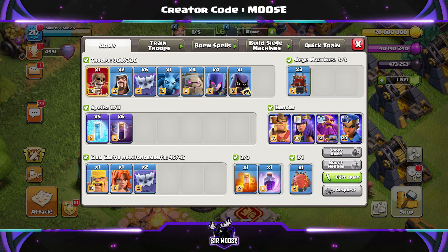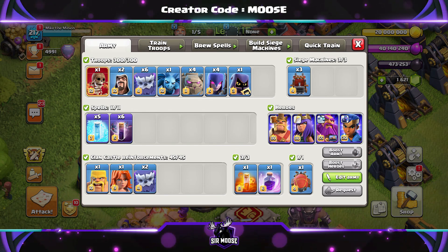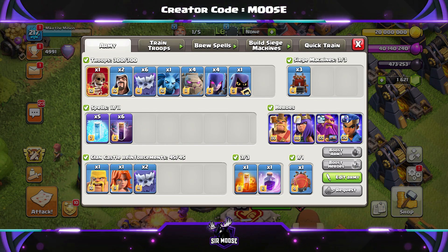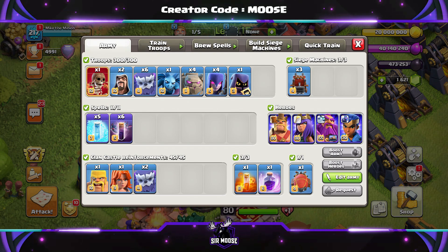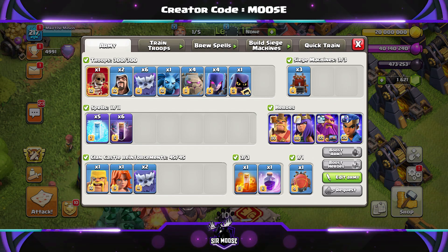Let's have a look at the army composition. It's going to be one Super Warbreaker, two Wizards, six Yetis, one Minion — Michael the Minion of course — four Golems, four Witches and one Headhunter. Spells are going to be six Bat Spells, five Freeze Spells, a Rage Spell, then a Poison Spell. Clan Castle troops: two Yetis, Bob the Barbarian inside the Log Launcher.